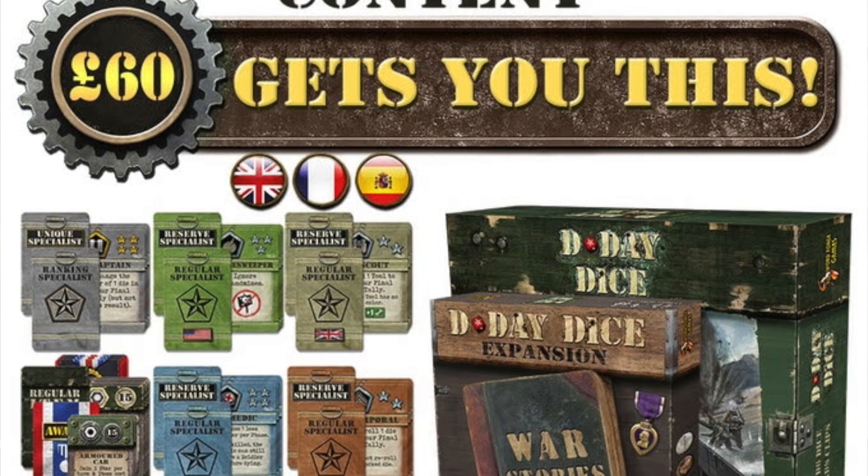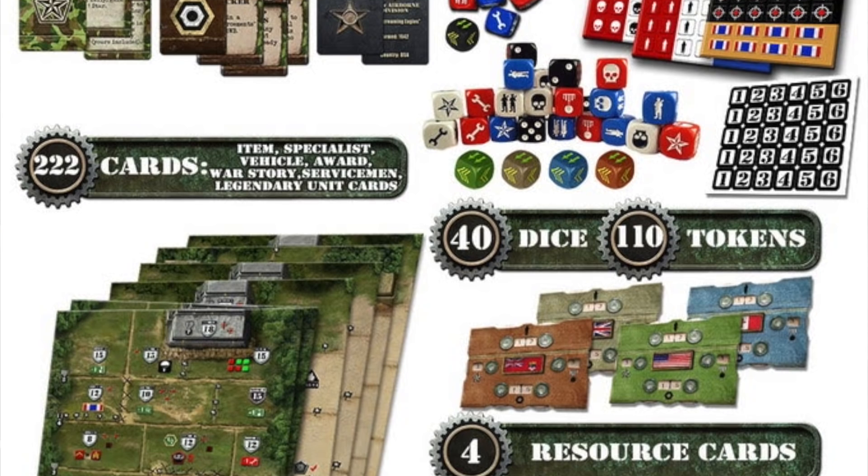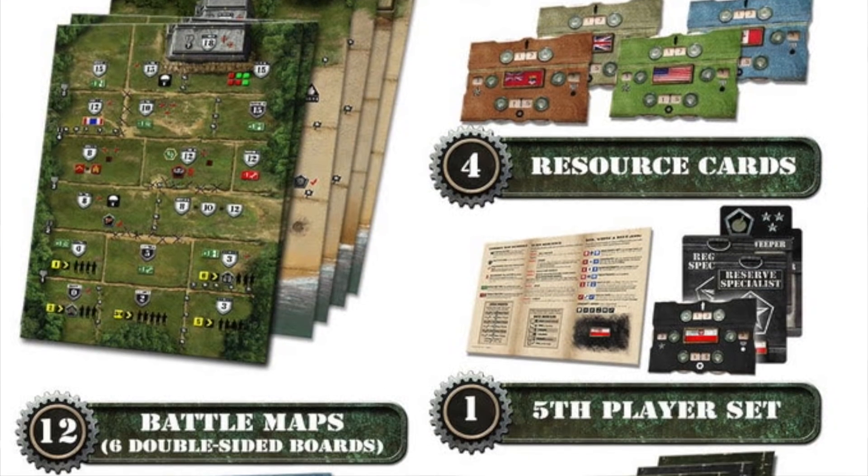WordForge is bringing back D-Day Dice. This is a big deal. D-Day Dice is one of the first Kickstarter projects to really get a lot of fame for how much stuff they added, which in retrospect was a really bad idea. They added so much stuff that the company, Valley Games, didn't make any money and eventually went out of business. It's been re-picked up by WordForge, who also did Devil's Run 666. This is a cooperative dice game where you're landing on the beaches of Normandy. I hope it does well.